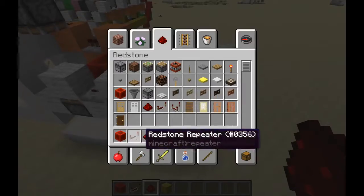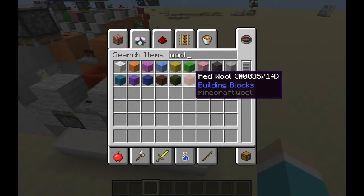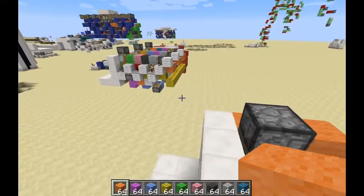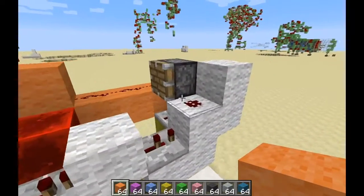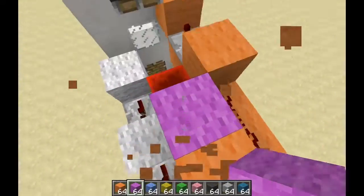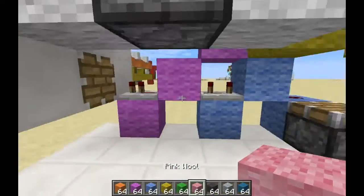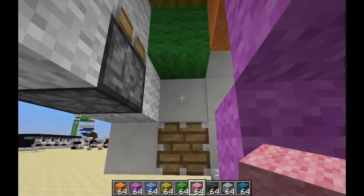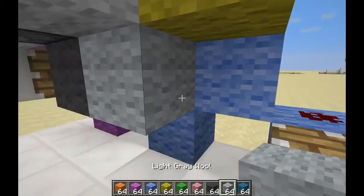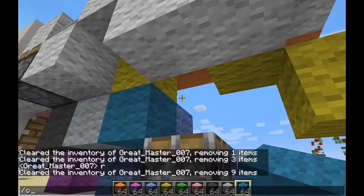All you need to do now is get your different colored wool and put them in the right spots, otherwise this build will not work. This piston is going to fire first, so you want to have this piston only have a block next to it. All the other ones should not have a block next to them - like that, skip one, like that, block like that, block like that, block like that.